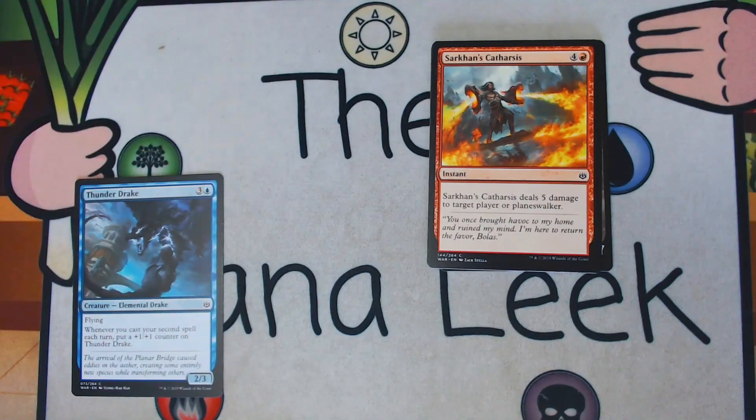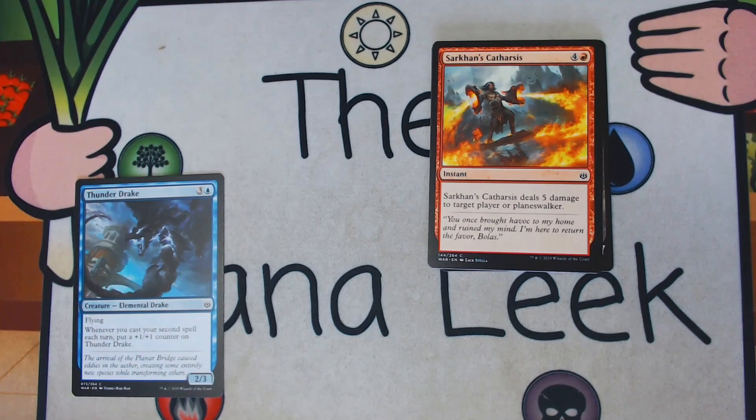Up next is Sarkin's Catharsis — 4 and a red for an instant at common. It deals 5 damage to target player or planeswalker — an instant-speed Lava Axe. I've actually played this in sealed, and maybe once in draft. It's an okay finisher in the Blue-Red Spells deck, but there are better cards you can get. You generally shouldn't play it, and it's not a first or high pick. But just like Lava Axe, there are some decks where it kind of works — you can usually find better stuff.